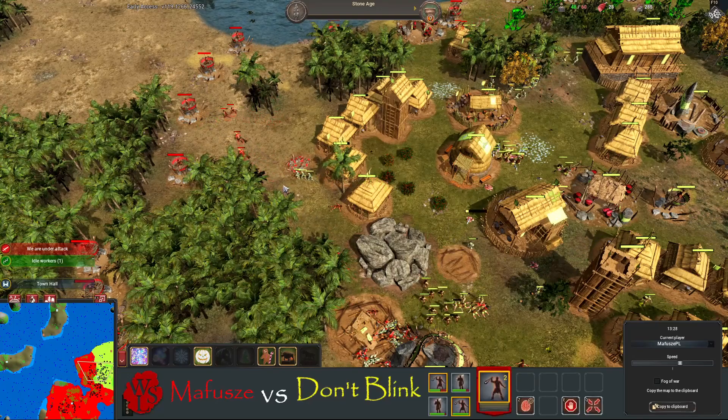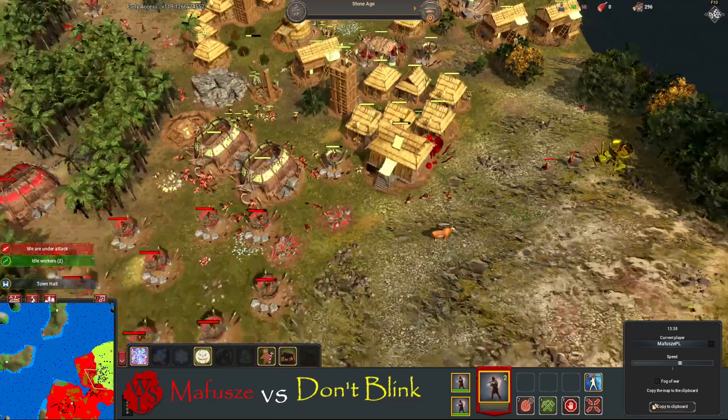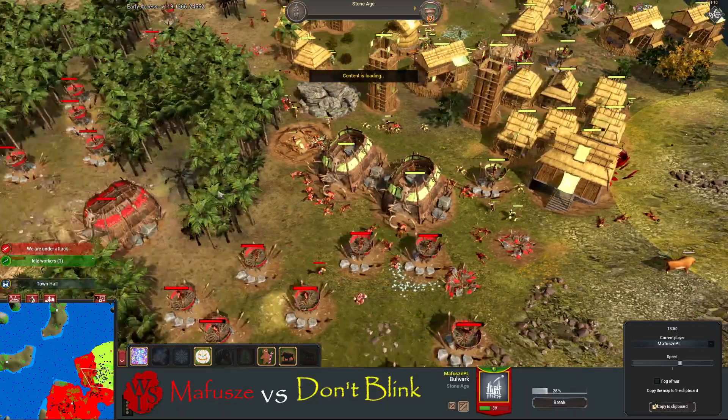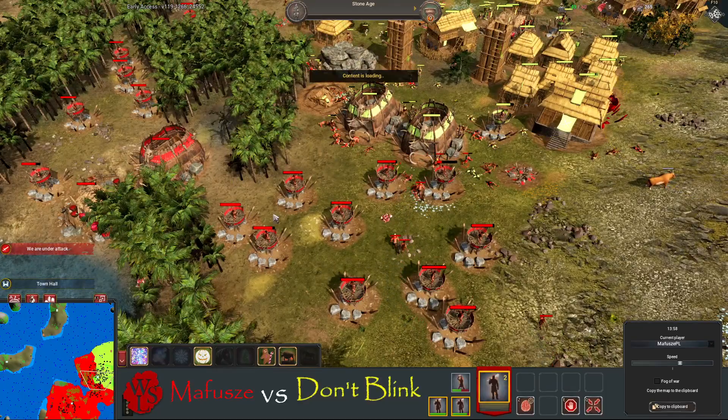Some army splitting over here to this side — not too sure where they're going to go. Back on the fight here, some good defense — slingers and archers. Another bulwark going up over there, not too sure what that's going to do — you're better off just putting them all in one spot.